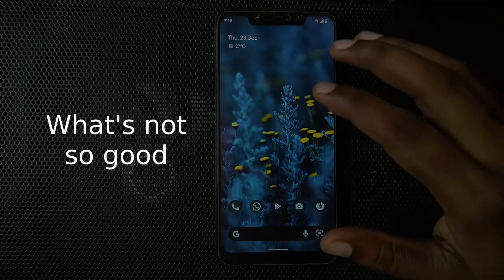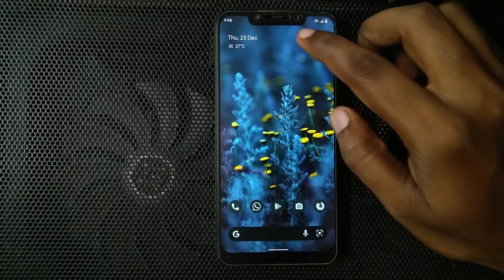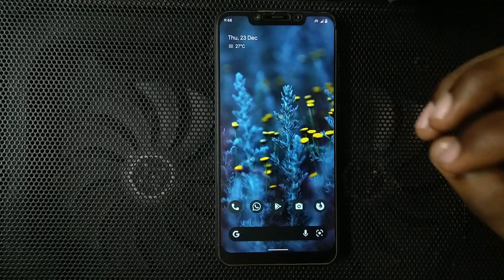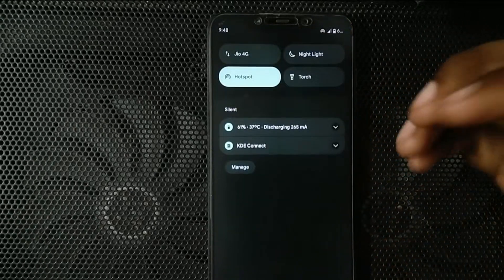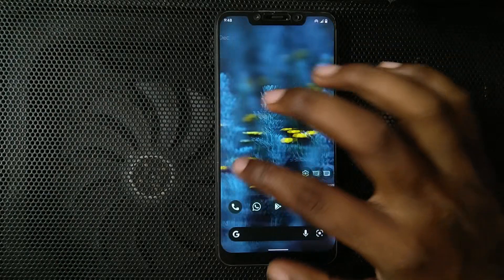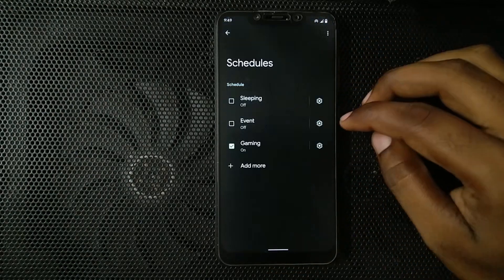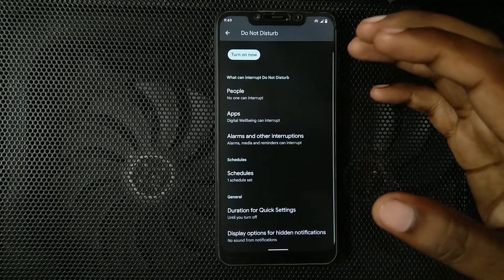Coming to what I am not a fan of about this ROM: it does have a pocket mode — you can see the proximity sensor lit up — but it does not have an auto brightness toggle. I use the auto brightness toggle quite a lot, so not having that is slightly deterring for me. The absence of a game mode also hurts.